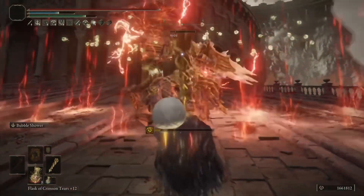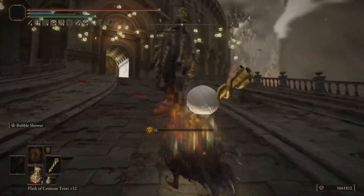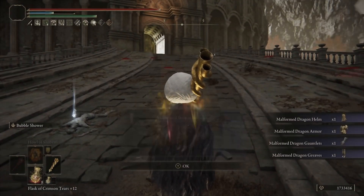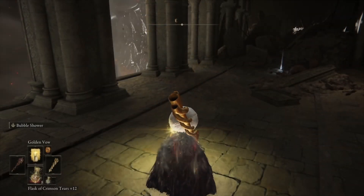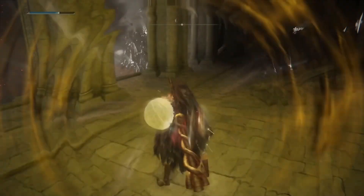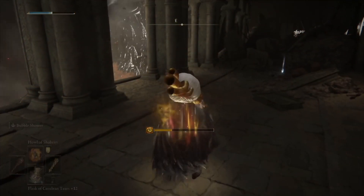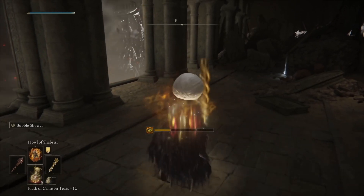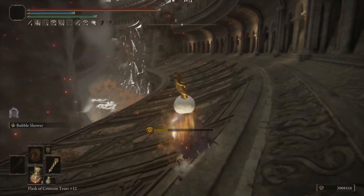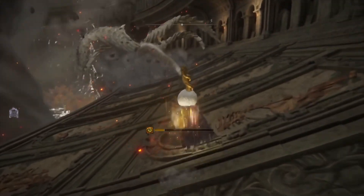However, the bubble build absolutely annihilates him — he doesn't stand much of a chance. He takes posture damage, a little bit of knockback, and as you can see he went down extremely fast. The biggest selling point for me is any of the dragons in the game. If you're having trouble with any of the large targets, aside from Elden Beast who has that ridiculous amount of holy resistance, this shreds everything else that's a large target.